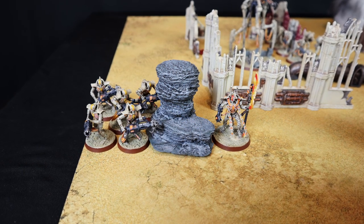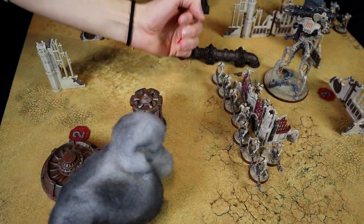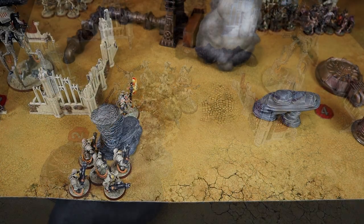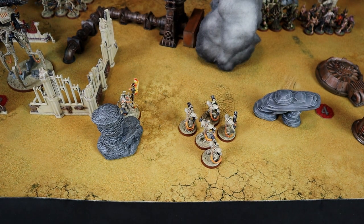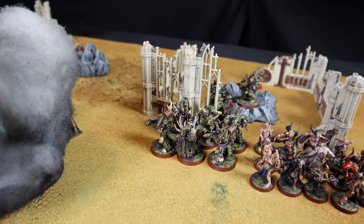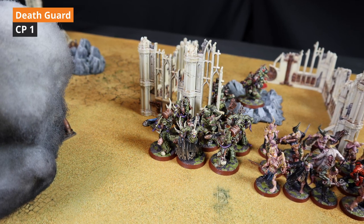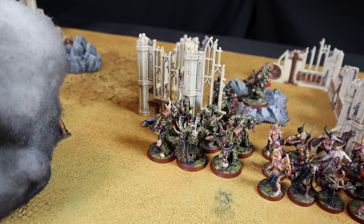In the command phase my Overlord uses My Will Be Done on the Immortals, giving them plus 1 to hit in the shooting phase. The Warriors advance and with a 1 they manage to reach objective 2 while remaining within 6 inches of the Doomstalker. The Immortals move forward bringing the Marines to short range. The Overlord advances and easily gets in range of objective 4. Simone uses the stratagem Cloud of Flies for 2 command points — the unit cannot be targeted if the firing model is more than 12 inches away or if the unit is not the closest one.